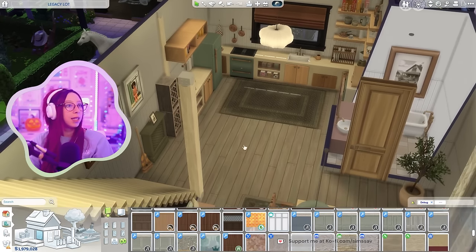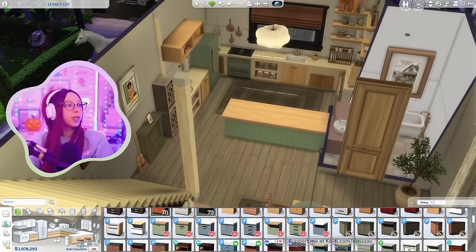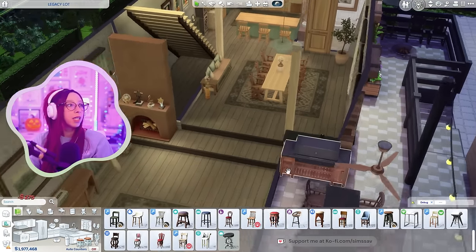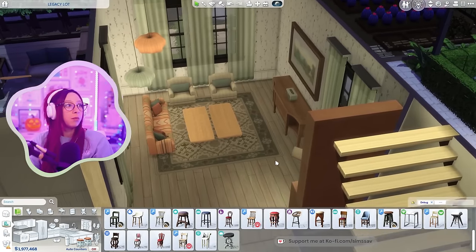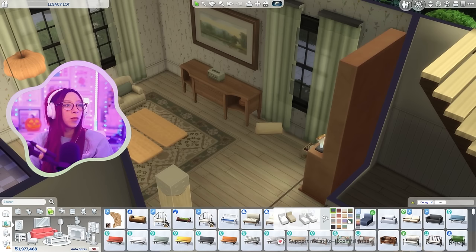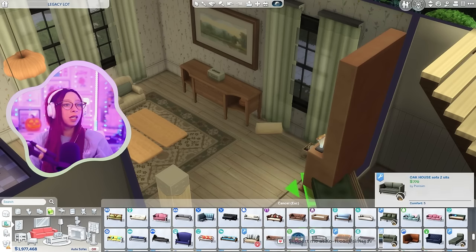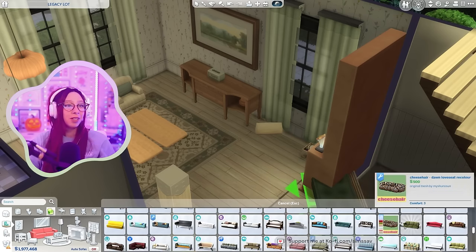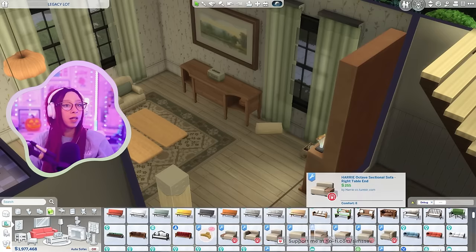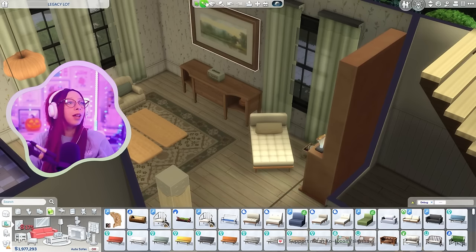We're missing the island as well. I think I had to take out all my Peacemaker stuff — I don't know if that was the cause, though. We still have our dining table and couch, but there was a bookshelf here and a seat — a chaise — that are gone. My reshade, I forgot to install it before I started filming and my game takes so long to boot up that I'm willing to just film without it.